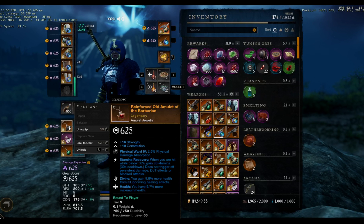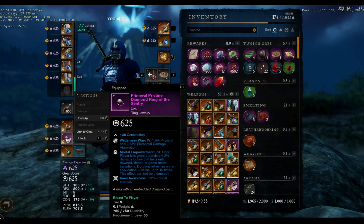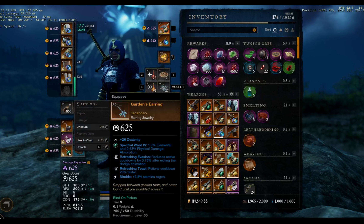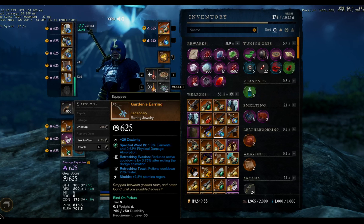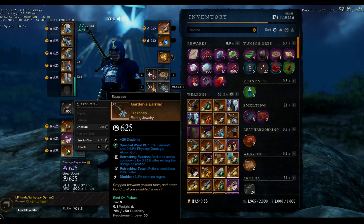For the necklace: divine heal and stamina recovery. I think stamina recovery is really nice — you can go for the champion amulet which does almost the same. Cheap ring that should cost almost nothing — everyone can have it in the market pretty easily. I need to find a better one; it's one of my next upgrades. Card and earring — always good. I want more refreshing evasion and nimble. People are hating on nimble, but when you dodge you're immune to something — even one immunity every 30 seconds matters.